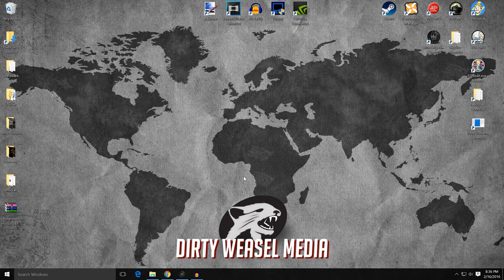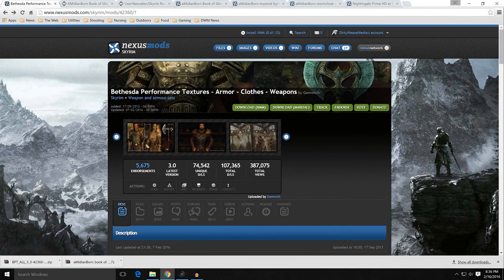We have a lot to talk about here. Going over all the texture packs for armors led me in a couple different directions — I looked at a bunch of them. I want to start off with an honorable mention first, and that is the Bethesda Performance Textures Armor, Clothes, and Weapons by Gamwich. This is for users that feel the armor textures don't need to be all 2K and pretty, and you just want something that is low impact on your performance but covers a lot of different things.